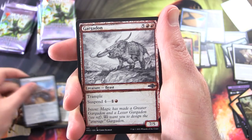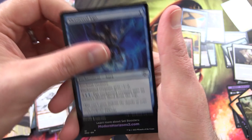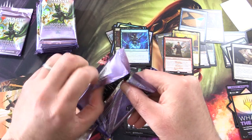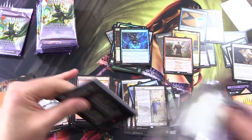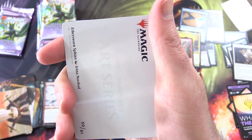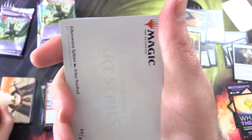Extruder, Gargadon for the sketch card, Shattered Ego. What is the list? I swear they taunt us. What is the craziest list card you've pulled? I think here it's Pact of Negation or Force of Negation — one of those. I thought that was on there. That's pretty crazy.